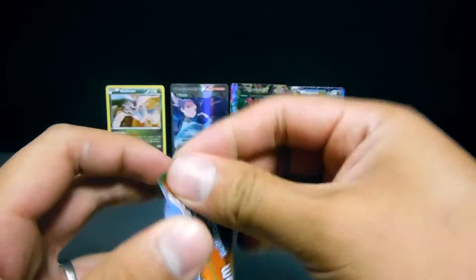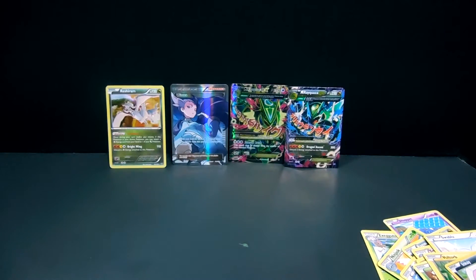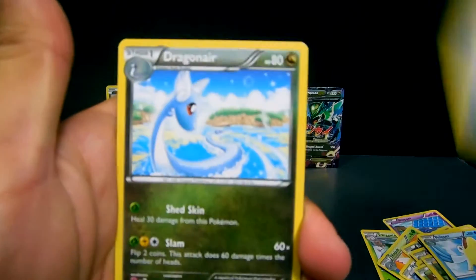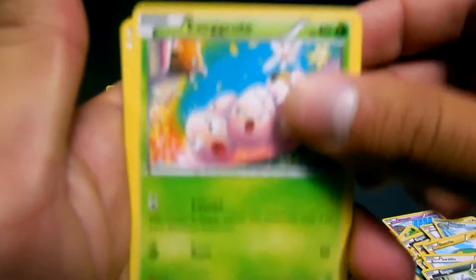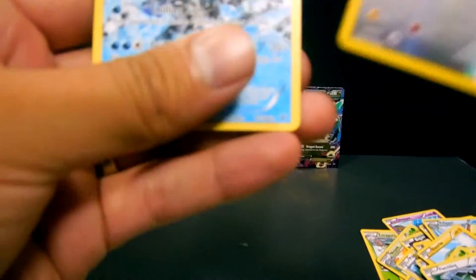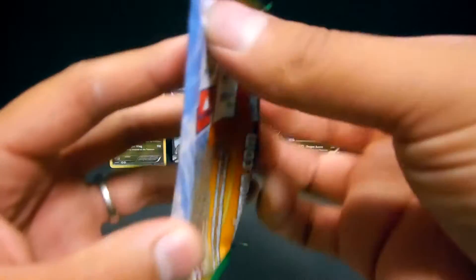Last box I pulled seven Ultras, so let's see if we have the same luck with this one. We have a Flippery, Switch, Dragonair, Electric, Swablu, Bagon, Exeggcute, Fletchling — the reverse is an Altaria — and an Articuno. So both Ancient Traits, both Rares. Can't be mad about that.